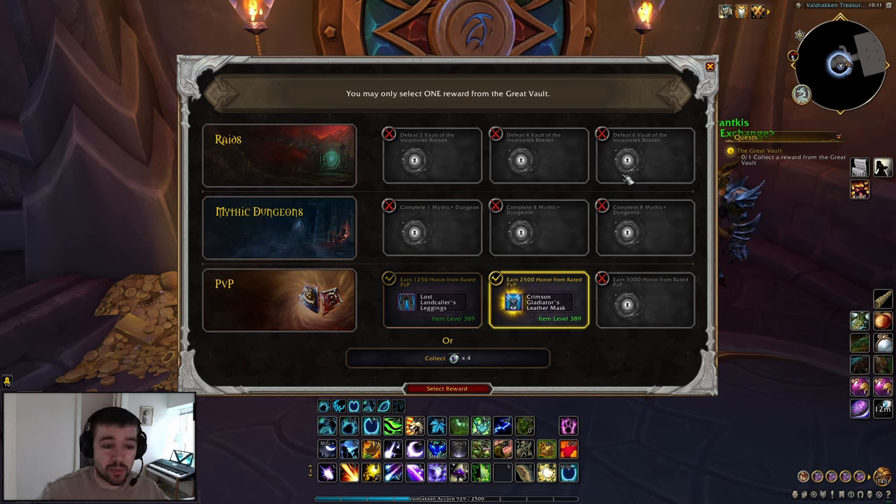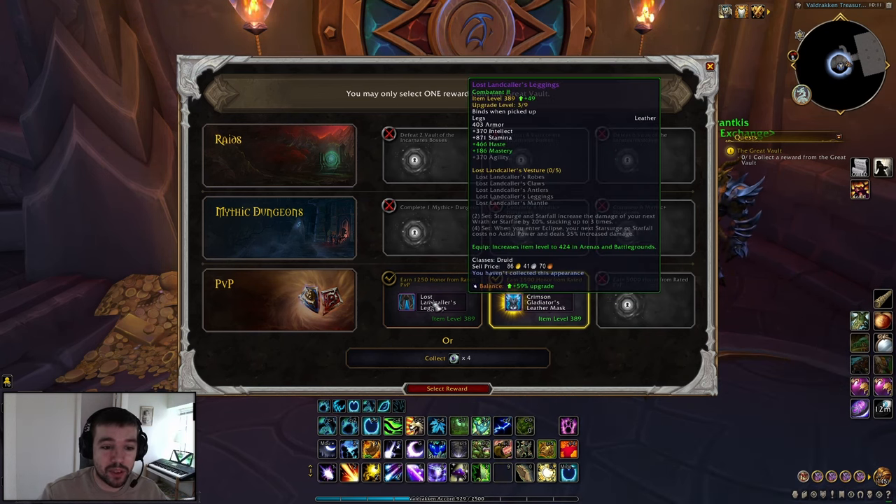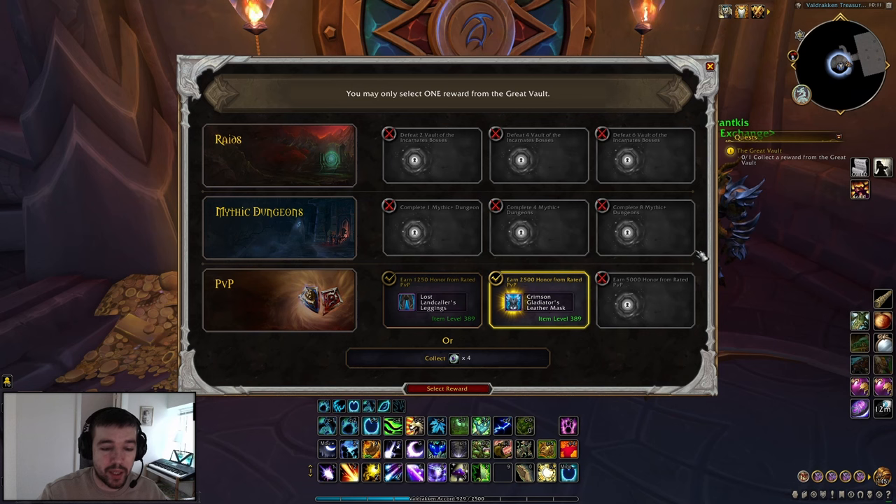If you do them all — raids, mythic, and PvP — you can still only choose one item, but you'll have more options to pick from. Keep in mind PvP gives you PvP items. For mythic dungeons: complete one, four, or eight mythic dungeons for more choices. For PvP it's: 1250 honor, 2500 honor, or 5000 honor in rated PvP — quite easy.